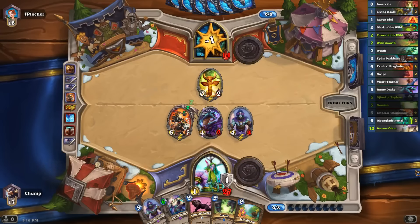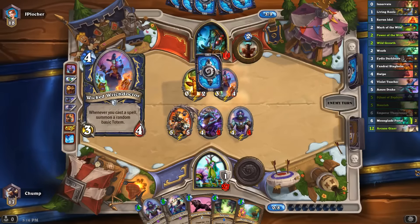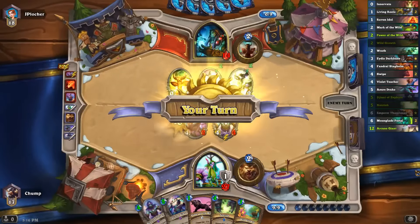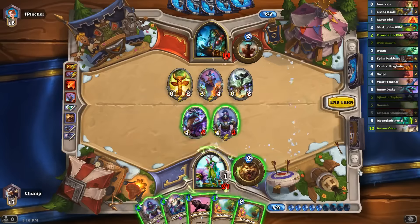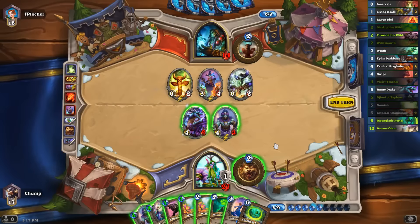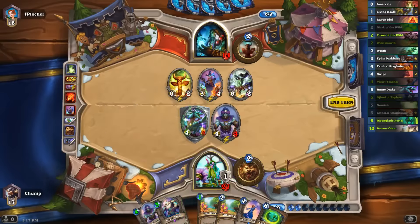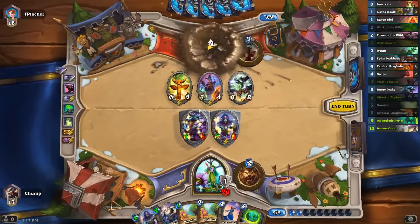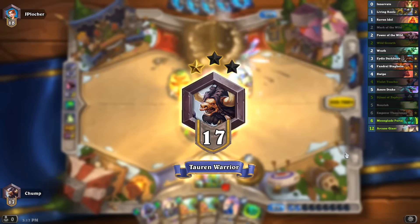I don't see too much reason to play Power of the Wild here. It might protect my Azure Drake from AoE, but my other guys are big enough. He's playing double Lava Burst, which is kind of weird. I'm 3 damage off lethal. If I just play Nourish here I'm pretty likely to draw into lethal. Mark of the Wild does it — I have 8 on board, this gives me 4 more, and then I have Hero Power and Power of the Wild. Got him. So you can beat Moroes double Lava Burst Shaman with this deck — good matchup.